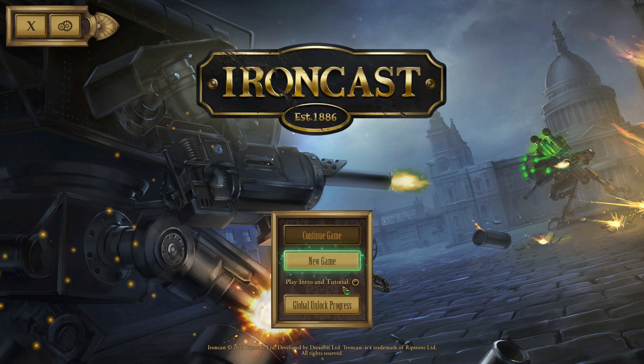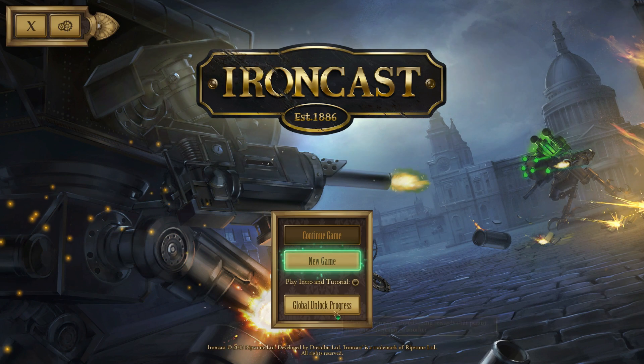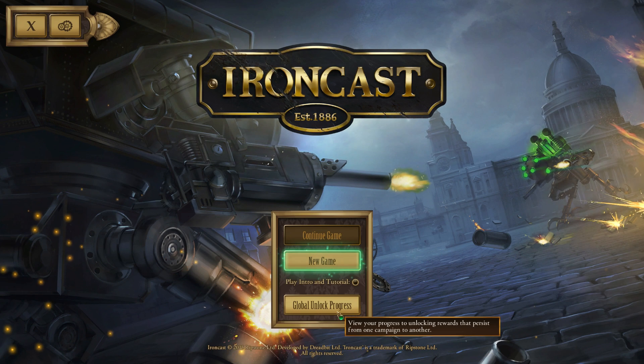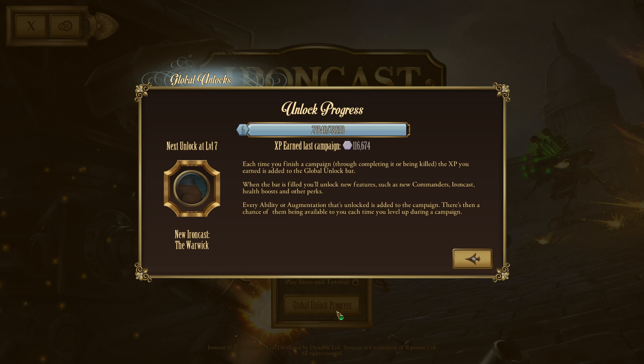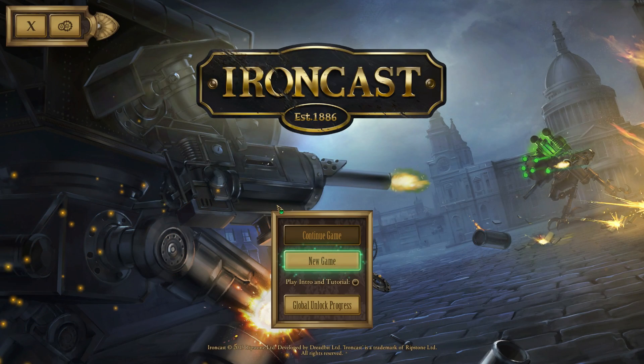That was the intro setting the background to the war. Now, although this is a permanent death game much like Faster Than Light — once your crew and ship are gone, that's it, game over, you reset — you also have global unlock progress. As you play through each run, you gather experience that goes into a global pool. When you die, it tots up your experience and unlocks, which can include different types of ironcasts, commanders, passive abilities like more EXP or starting HP. I'm currently at level 6.